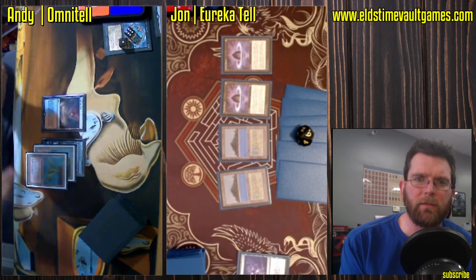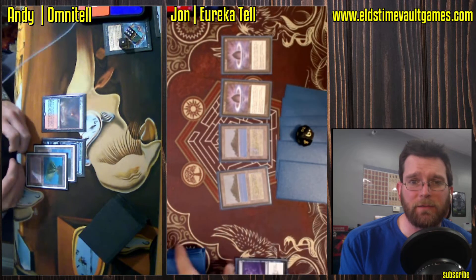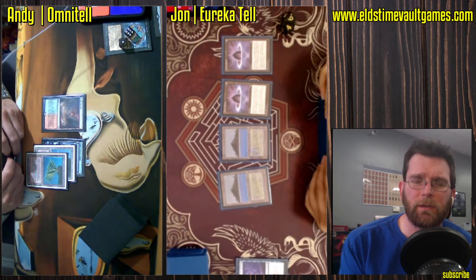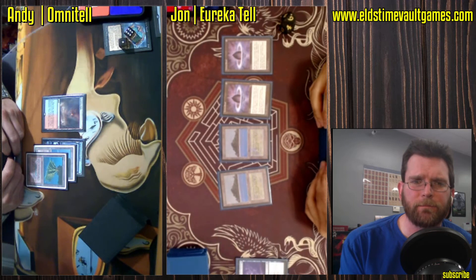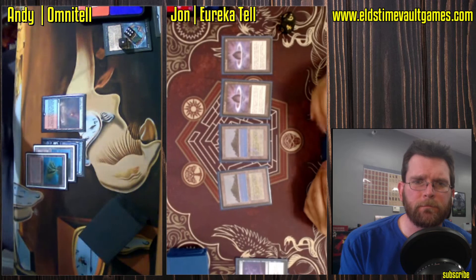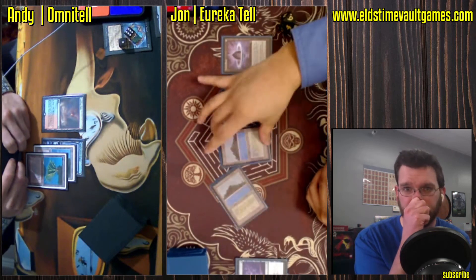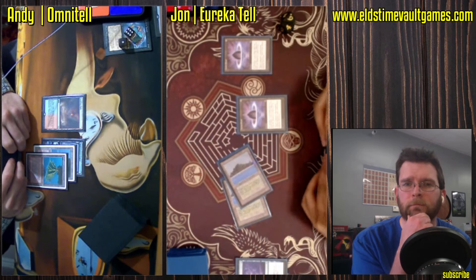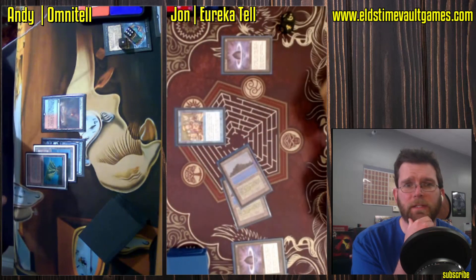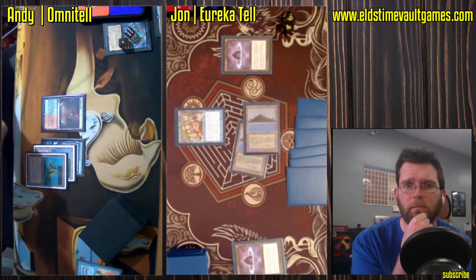John may find himself in a situation where he's looking to hardcast a Griselbrand — that is technically a thing you can do. You do have Lotus Petals. And he's just going for it: Show and Tell. Let's see how this plays out.